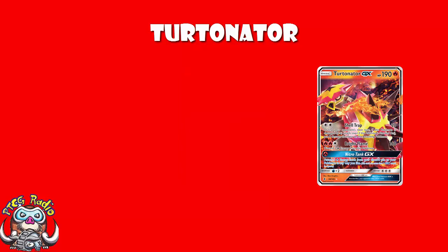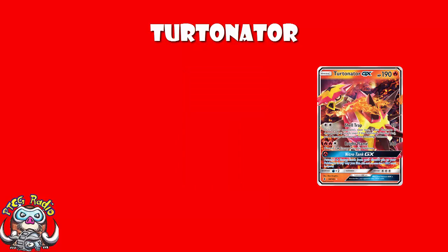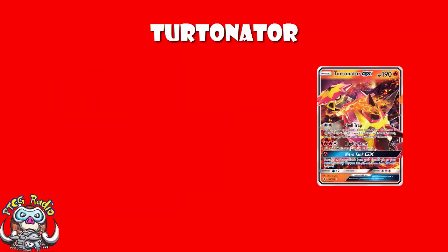As for the GX attack, one fire energy and you get to attach five fire energy from your discard to your Pokémon in any way that you like. As a quick ruling side note, Burning Energy only counts as a fire when attached, so you cannot attach Burning Energy in this way. Good — nice recovery in the mid to late game, but that's not what we really like about Turtonator. What we really like about Turtonator is Bright Flame — 160 for four energy, discard two fire energy. Annoyingly, because it is discard two fire energy, you cannot just attach a double colorless energy and discard that every turn, as you can do with Alolan Ninetales' Blizzard Edge.